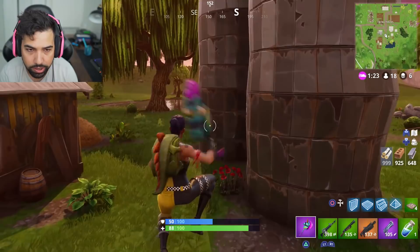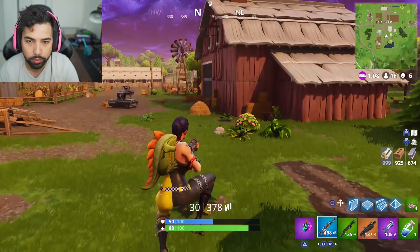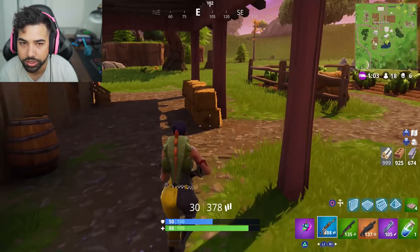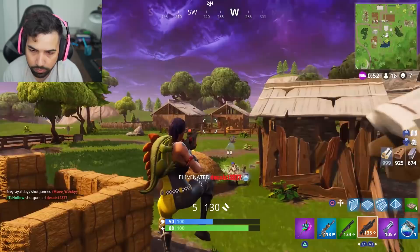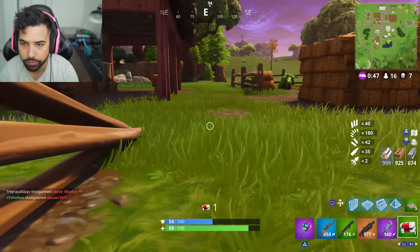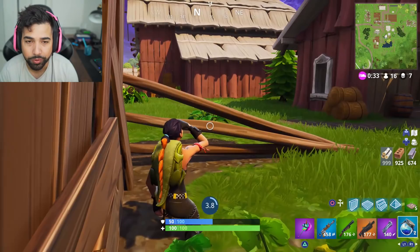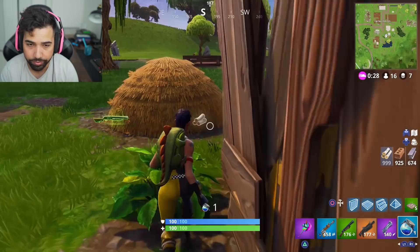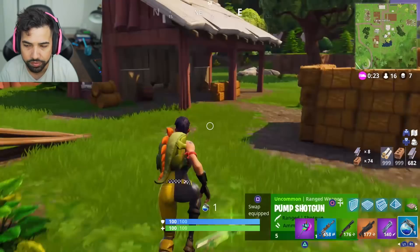I feel like the hand cannon is gonna be so useful now. I didn't get the blue AR back there — thank god I got this blue burst though. Is there a vending machine here? There's a shield here, this is great. I feel like the 100% accuracy makes you wonder — do I take the hand cannon or do I take a sniper? Because the hand cannon now gives you 100% accuracy, but it doesn't deal the same amount of damage that a sniper would. I only got one mini — I'll take this.